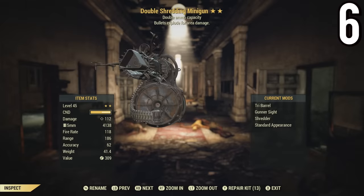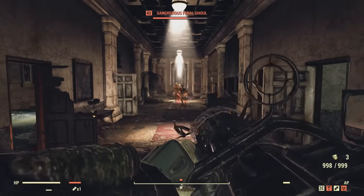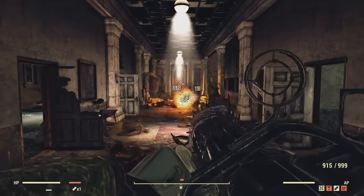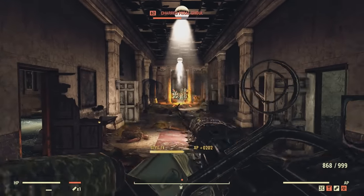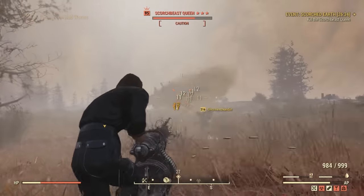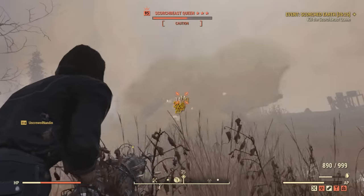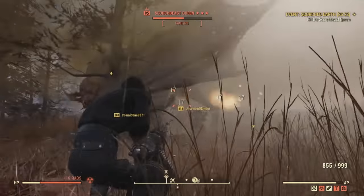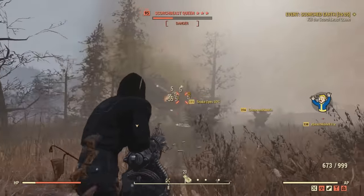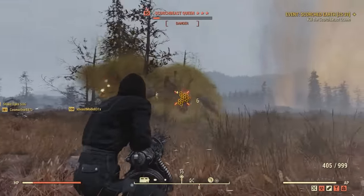Next I have a double ammo capacity minigun with bullets explode for area damage. I'll let the footage speak for itself. This thing can hold 999 rounds before you have to reload. You can do so much damage quickly over time. Going up against the Scorch Beast Queen with it, I managed to take her out before I even had to reload once. I'm just draining the Queen's health.